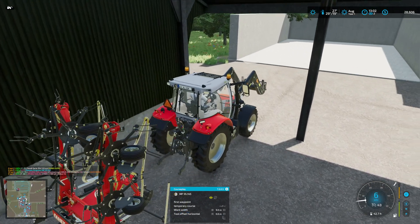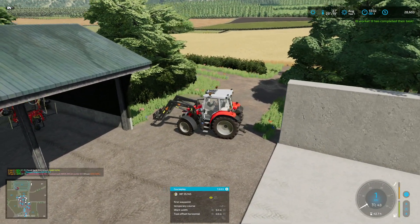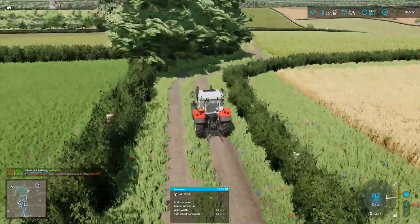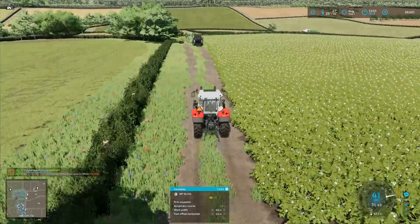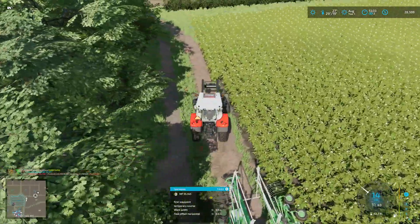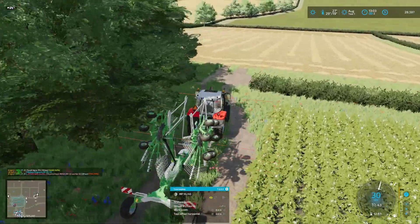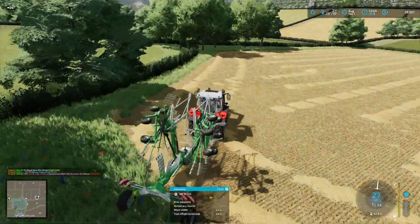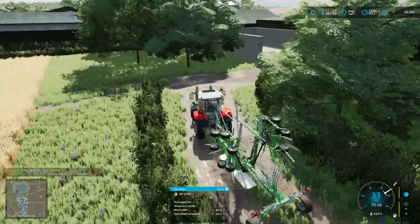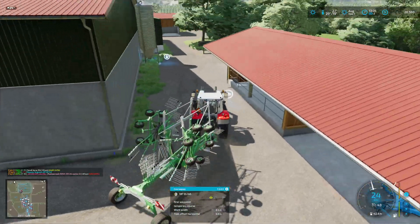Why am I on this map? Good question. The wind rower is over this way — I'm gonna go snag it. I'm not sure why I brought it over there. I guess I wanted to do the straw but that'll have to wait. More than anything I want to get the silage bales done first, so I think it would be wise to work on that as a priority. The straw will have to wait — straw is immediate, there's nothing to do there. I did bail up the other field so I have some straw bales to pick up.